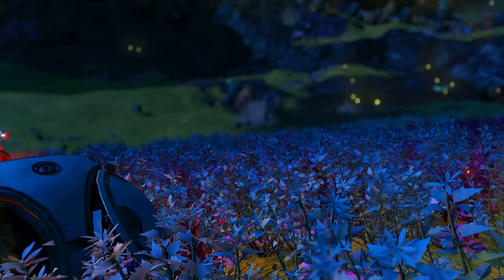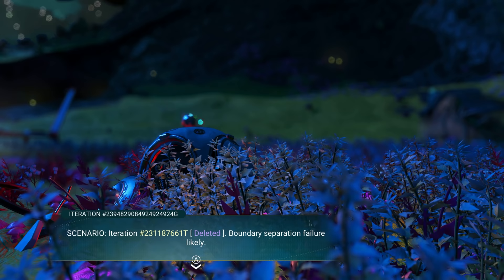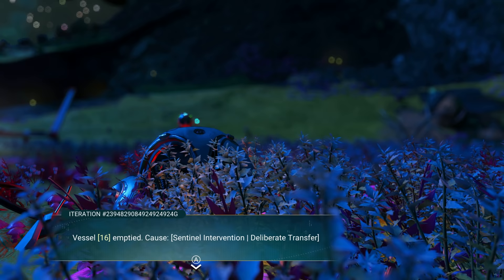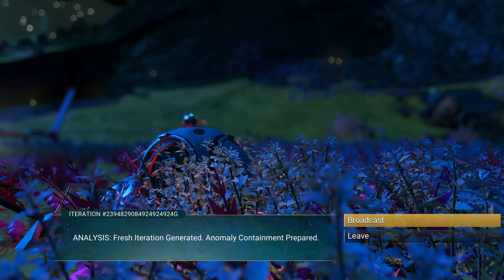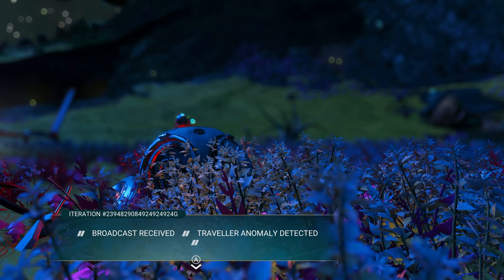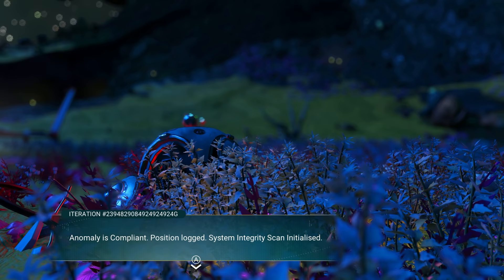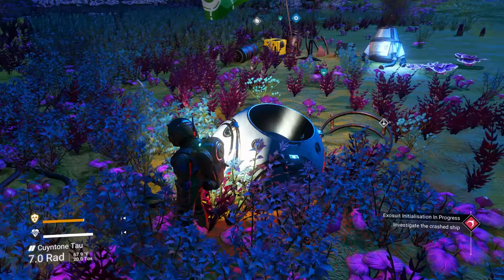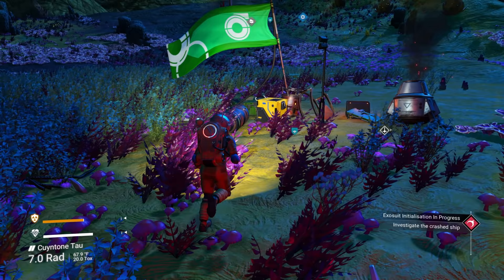We've made it to our spaceship. Let's activate the distress beacon — the lore text mentions iteration numbers, sentinel intervention, and anomaly containment. We broadcast our position and receive a response: 'Traveler anomaly detected, position logged, system integrity scan initialized.'